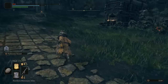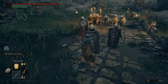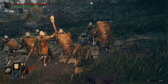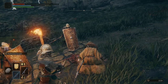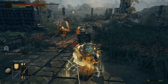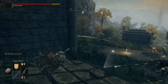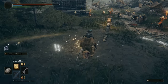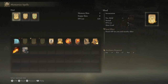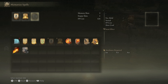Heal is really strong — it goes off pretty fast and is essentially a full heal for a relatively low FP cost. Urgent Heal is a little bit faster and you can still walk while using it, but it's not going to heal as much. So it really depends on what you need. Also, Heal will heal you and allies, while Urgent Heal will just heal you.